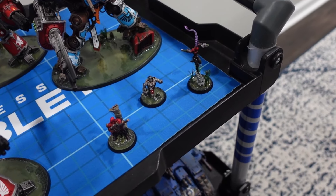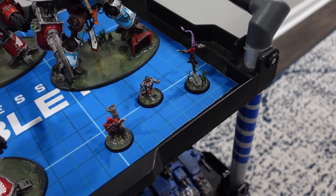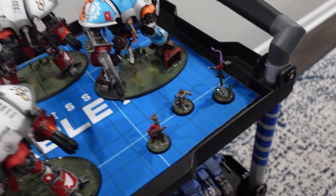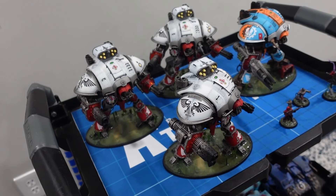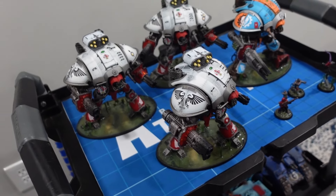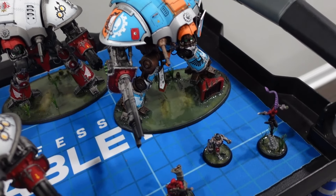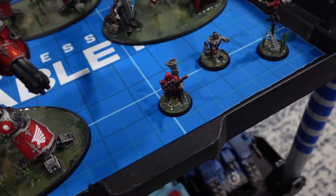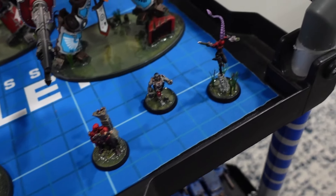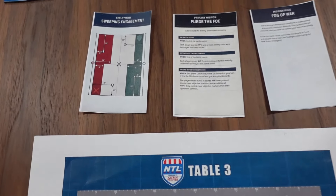My name is Steven, and I've brought some Imperial Knights for Thomas to beat up on. I have three Crusaders — one with the Mysterious Guardian — and Canis Rex, plus two assassins: one Vindicare and one Kalidus.